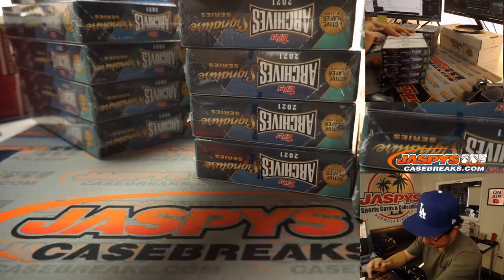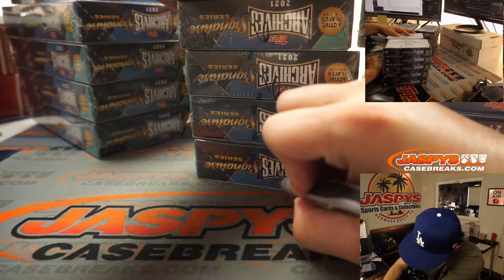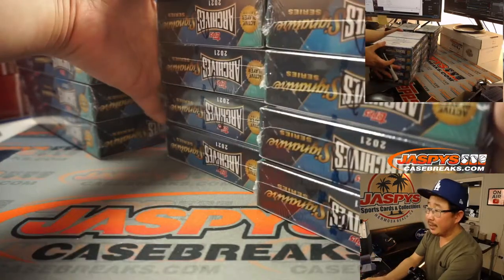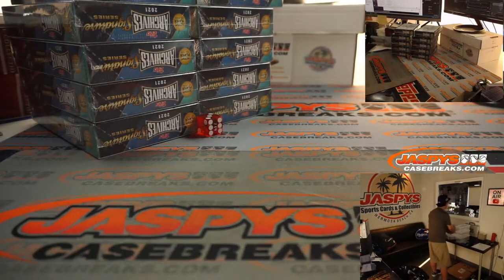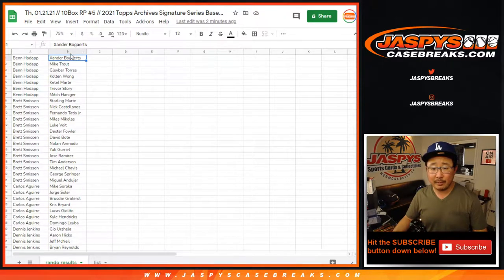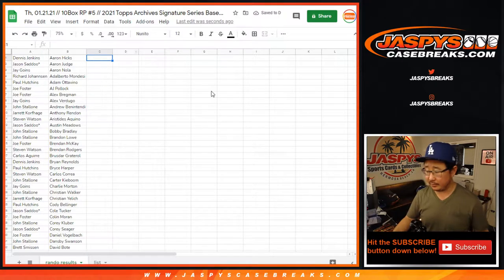The next side will be Break Number 6, which I believe is already on the website if you're watching live — JaspiesCaseBreaks.com. Looks like no trades, so let's just roll. Trade window closed. I'm going to flip this back to sorting by player so it'll be easier for me to find during this break.